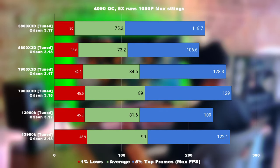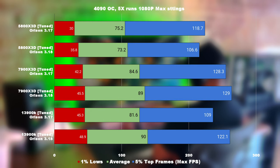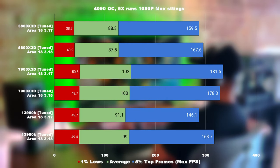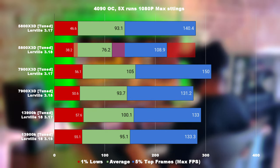Now let's stack all the CPUs up against each other in Orison. We can see that the 13900K is now effectively as fast as the 7900X3D. Looking at Area 18, the 13900K has caught up to the 7900X3D. And looking at Lorville, the 13900K is the fastest CPU compared to the 7900X3D, which was the fastest CPU in the previous patch. In this patch, we can see the impact of how the number of entities have completely pulled back the 5800X3D from being a very strong contender to literally losing over 30% of its performance. So what can we conclude? Looking at the overall performance in patch 3.18, there's now a new CPU king: the 13900K.